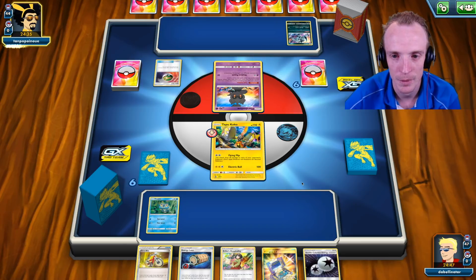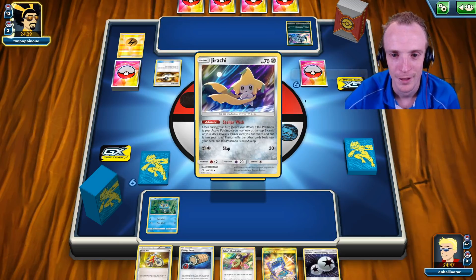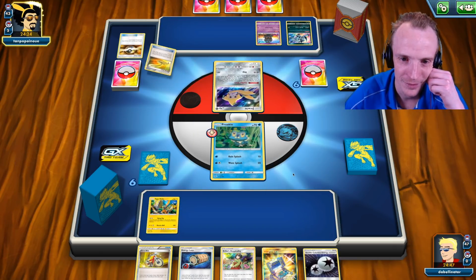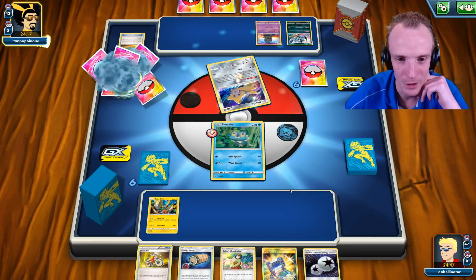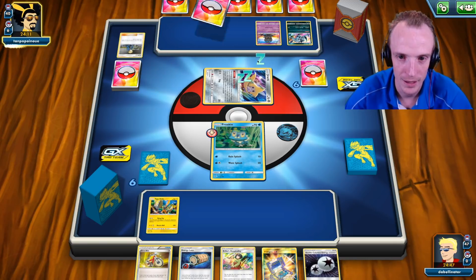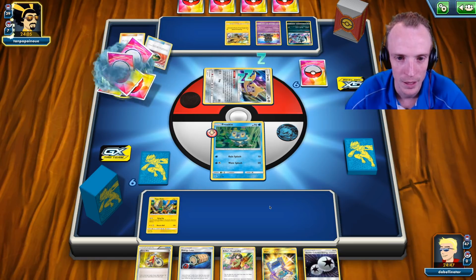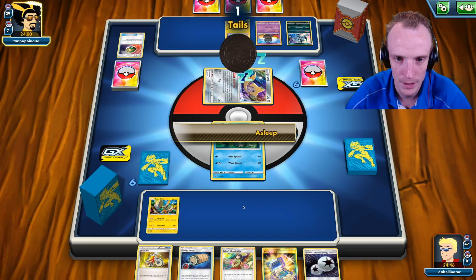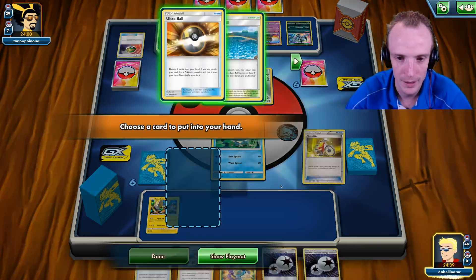So we've got to target down this Jirachi to take away consistency. Not so worried about the Absol necessarily. We should assume Tapu Coco gets KO'd next turn so we'll go down on early prizes, but we can take out that consistency. We've got Ultra Ball and Brooklet Hill — we'll take Brooklet Hill this stage because we get value this turn. We'll go and get Froakie down, then Erika's straight away for four. We've got another Tapu Coco but what we want is Froakie. I'm feeling okay about things.